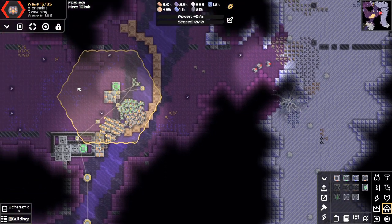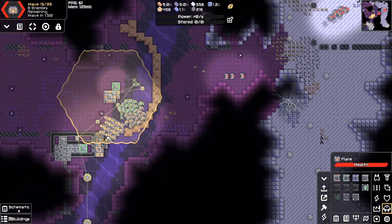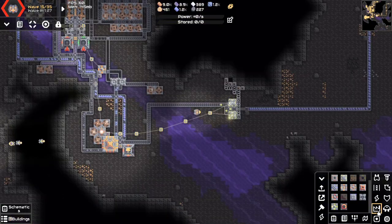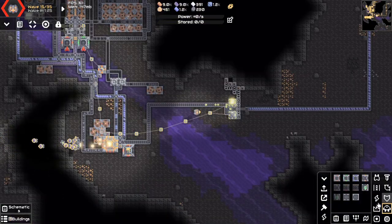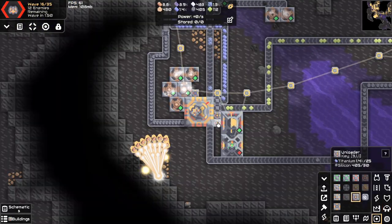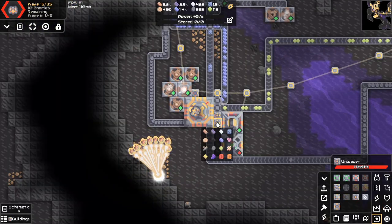I never thought I'd say this, but this is actually a decent way to defend your base because units don't require ammo to work. And here's the plastanium — it's slow but it works. I'm not sure if I really needed to do this but I start making some tier twos.